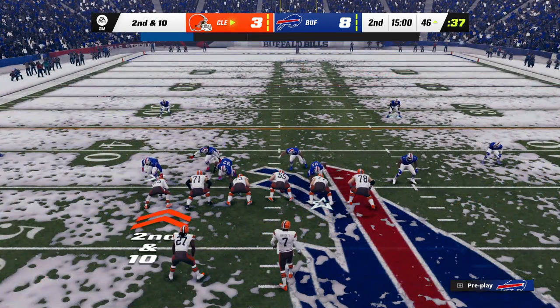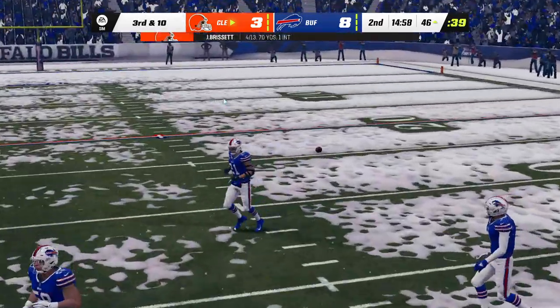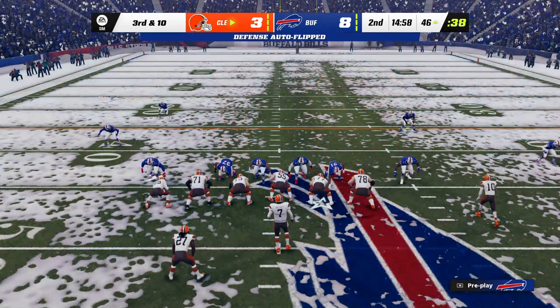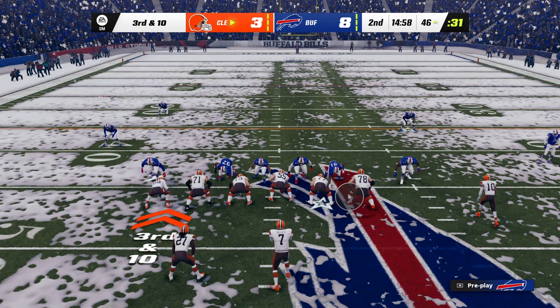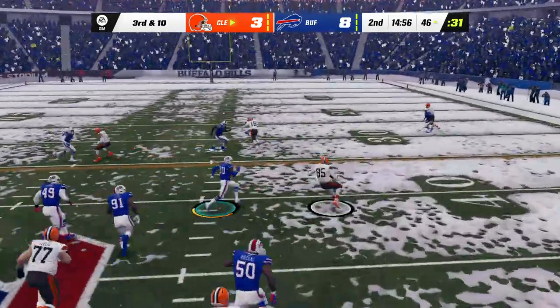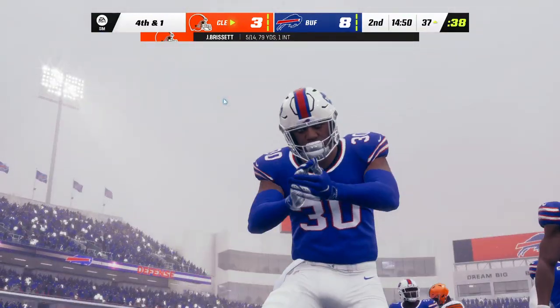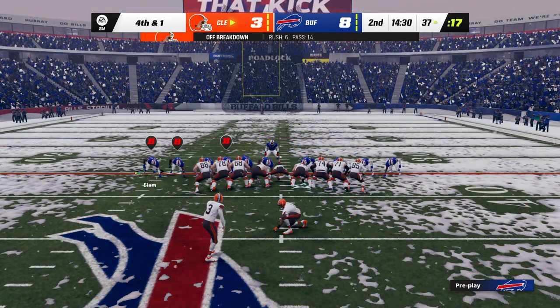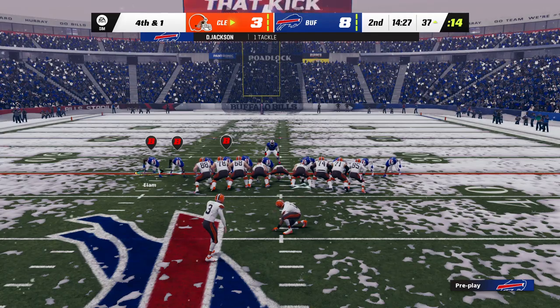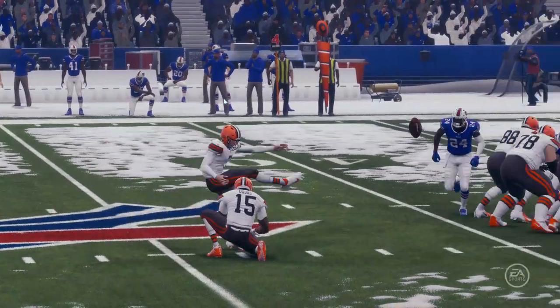An incomplete pass on first down leads to a second and ten. From the gun, here's Brissett — throwing middle, but it's incomplete. Tough series for the passing game; things just aren't clicking. He's gotten Joku who has been tied in and stopped just short of the first down — got nine yards but needed ten. So now they're going to send out the field goal unit to fire away from long distance. This from 54 yards away. York able to send this one through, and the second field goal gets them back within two — 8-6 now.